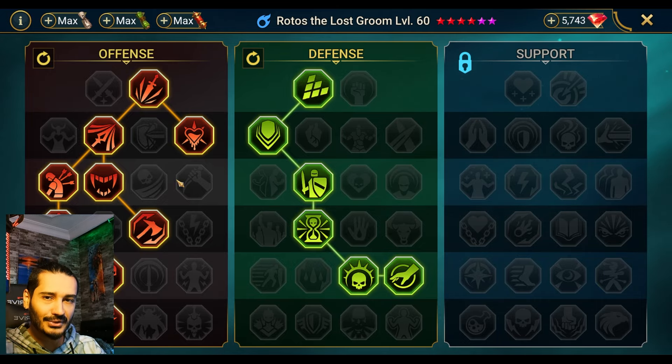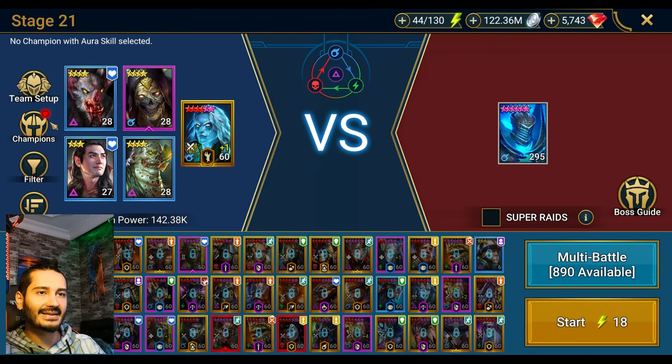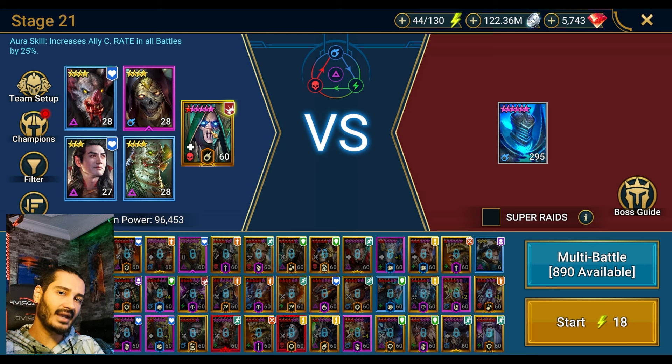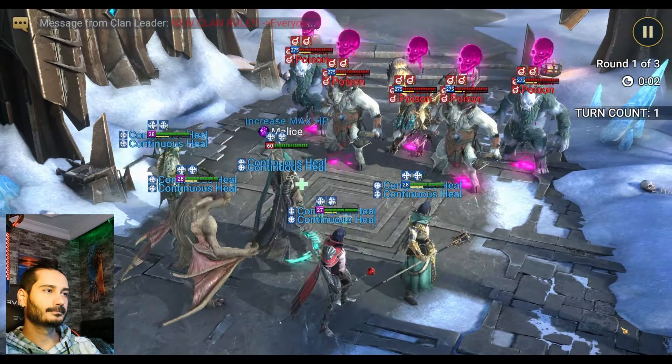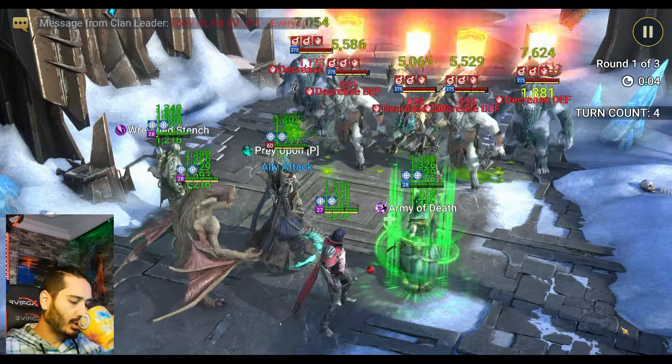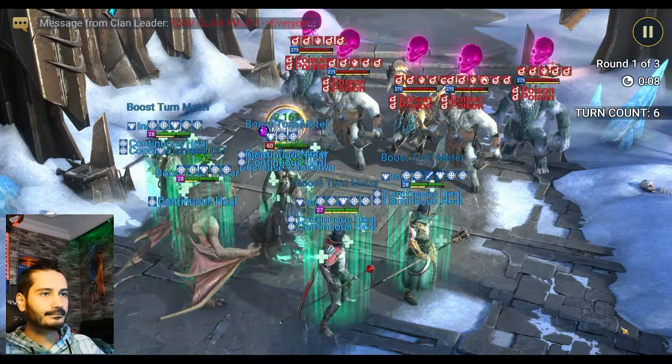Now let's jump to the runs. First of all, let's go Stage 21 with Bedelkazar solo, guys. Let me place Bedelkazar there. He doesn't need an AI setup, okay? He only has one active skill, so just throw him there. Make sure you have a put-champion from the undead faction as well, otherwise you are not going to get points. It's costing 18 energy for Stage 21.